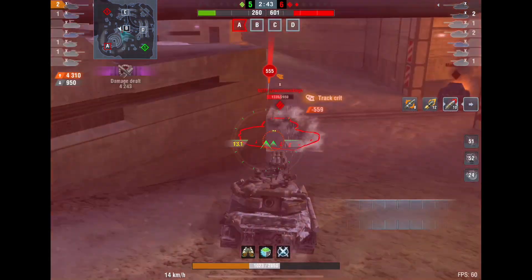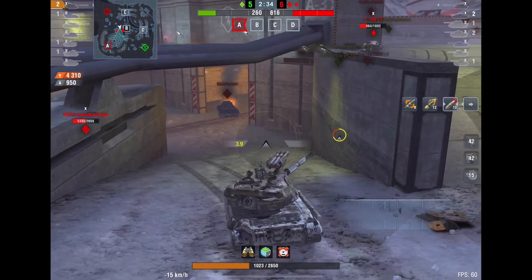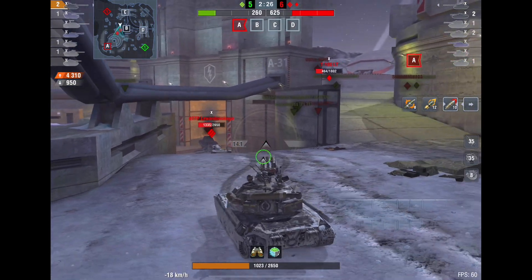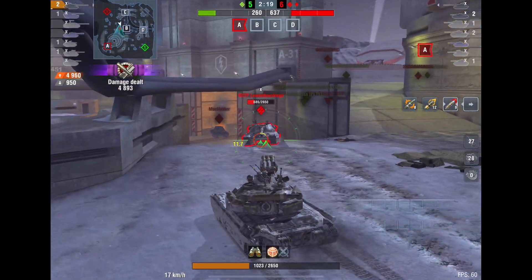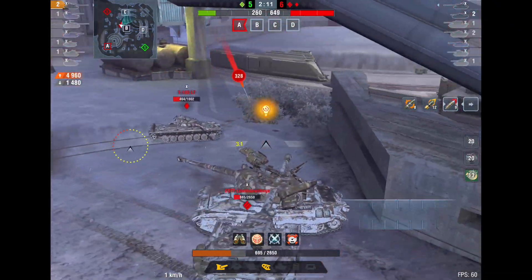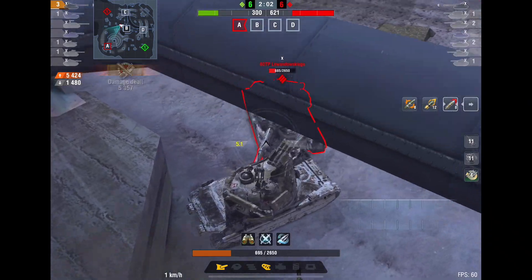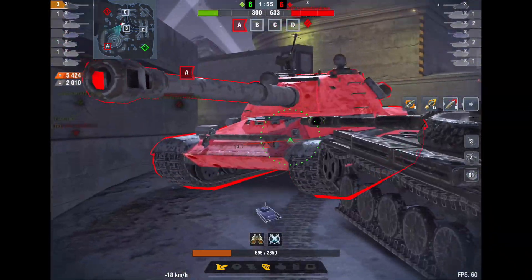The second thing is to try and position yourself away from the enemy — at least put the front of your tank, where the most armor is, towards the enemy. For example, if there are two enemies in front of you and one behind, try and face the two tanks in front to keep your HP up. That's also pretty important.